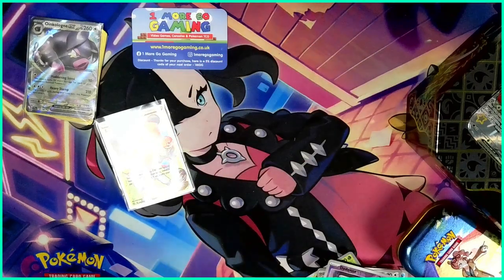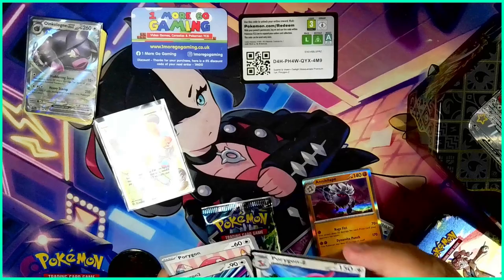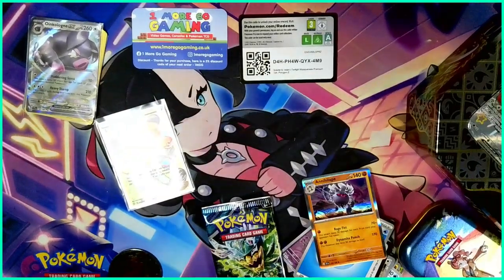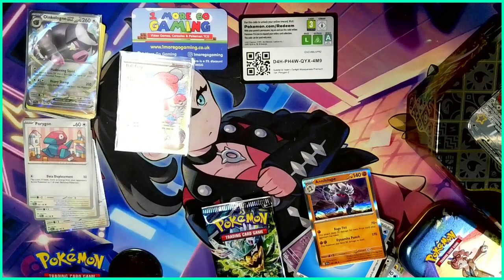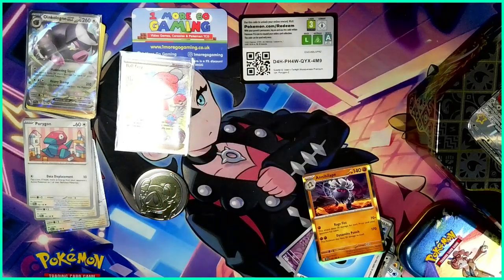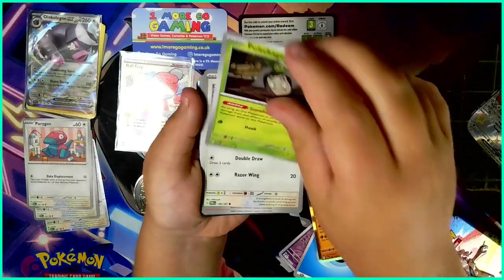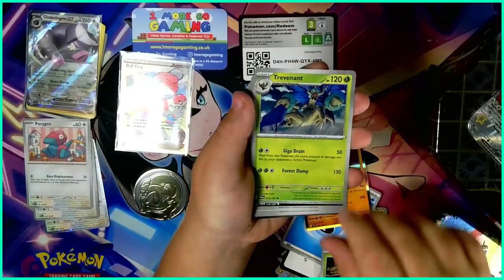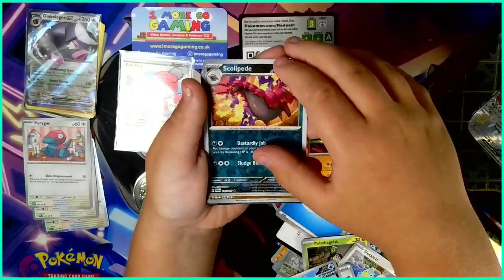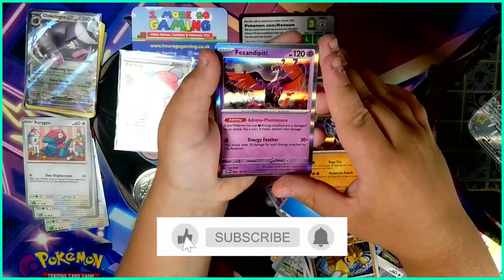Next we have the one-pack blister — let's see what we can get. We've got the code cards. Porygon-Z, Porygon2, and Porygon. Next we've got this coin — the Lechonk — nothing too special. And the Twilight Masquerade pack. Hopefully we can get something good. Poltergeist, Ducklett, Ninetales, Trevenant, Mightyena, Festival Grounds, Iron Bundle, Skeledirge, Sandslash, and Farigiraf.